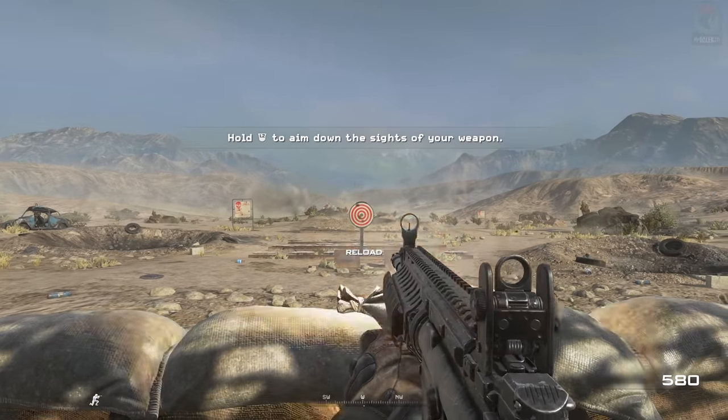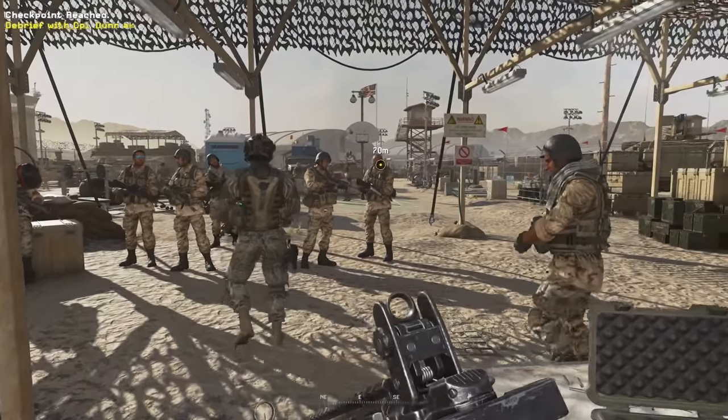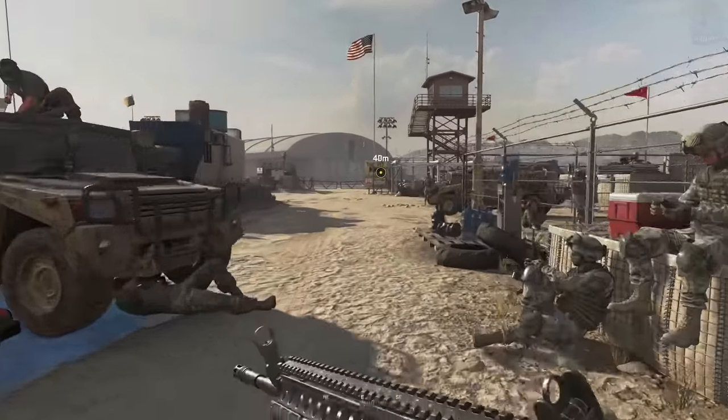Now this doesn't change the outcome of the game in any way — it's just a cool little easter egg. We need to get through this first, and then Sergeant Furley will tell you to make your way over to the pit where General Shepard wants to watch you, and this is exactly where this trophy and easter egg is going to go down.